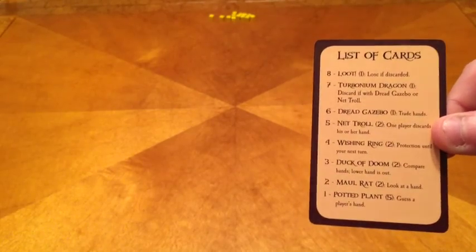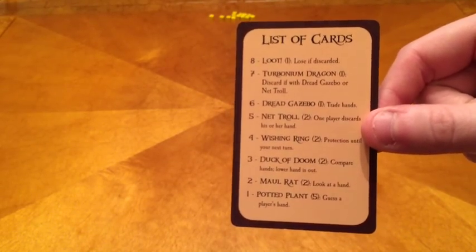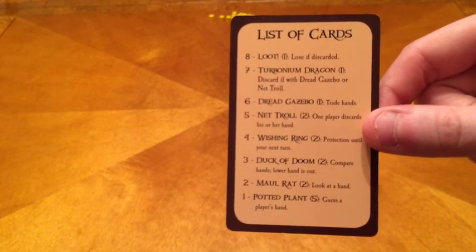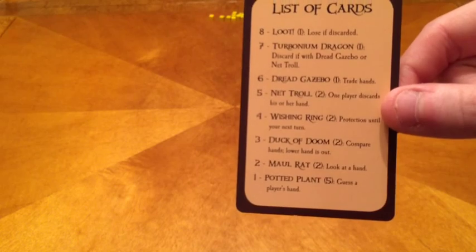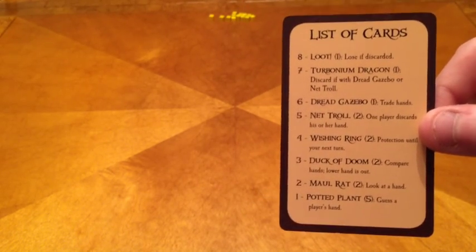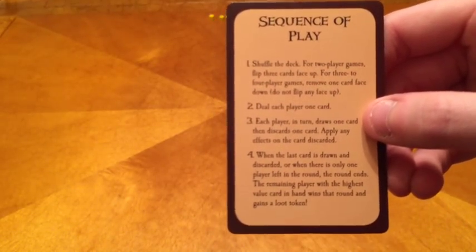You also get a little reference card. This reference card tells you the list of cards with the title and the number it corresponds to, and how many cards there are of that type. It also tells you what all the actions are for the cards, and on the back it tells you the sequence of play, which is handy for new players.